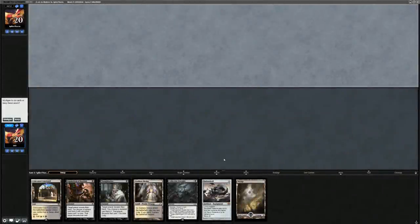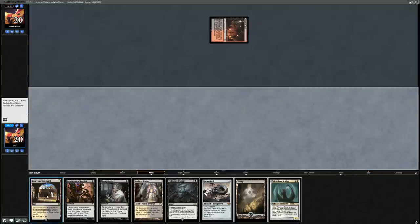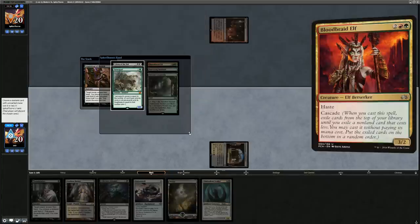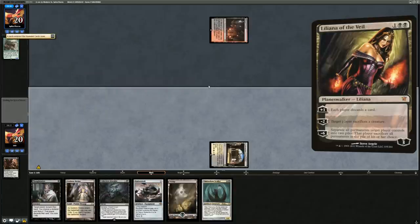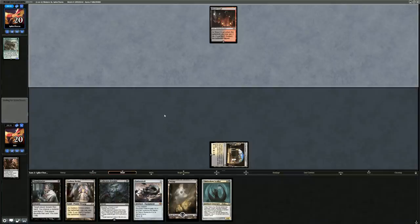We defeated Grixis Death Shadow in three games. On to the next match — we're on the draw. Our hand has a bunch of discard — not ideal having Batterskull in the opener but at five mana we can still cast it. Turn one opponent plays a tapped Blood Crypt — could be a Jund midrange deck. We lead with Inquisition and see Blood Braid Elf, Tarmogoyf, and Liliana of the Veil. I'll take the Tarmogoyf since we don't have a great answer to it.